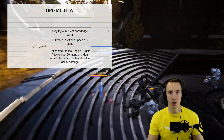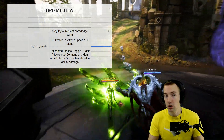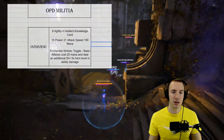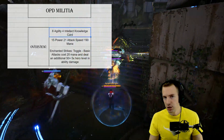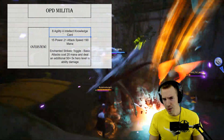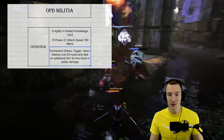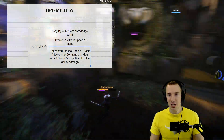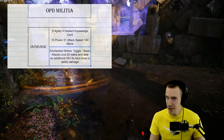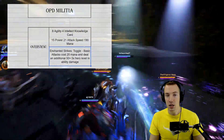What is a more in-depth look at OPD Militia? OPD Militia is an 8 Agility, 4 Intellect Knowledge card. You do have to go into Intellect a bit, but there are a few cards that curve into it fairly well, like Cryo Agent and Blitz Rush. It has 15 power, 21 attack speed, and 190 mana — pretty darn good. The active: basic attacks cost 20 mana and deal an additional 50 plus 5 times hero level in ability damage. You can toggle that off to get mana back with Mana Generator Gem, which is pretty much a key gem to using OPD Militia on a carry.